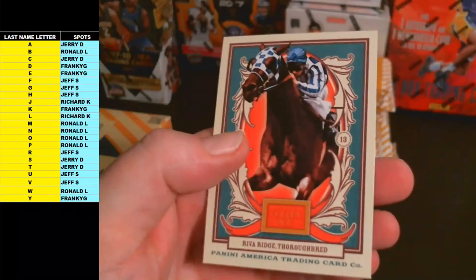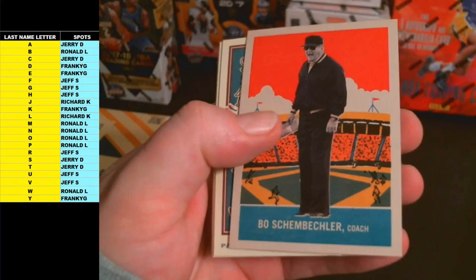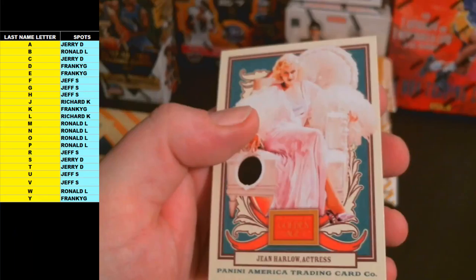You'll see these minis have some different backs on them. Doak Walker. Then Jerry Lewis, Bo Schembechler, and our mini is Max Bayer Jr. — also a Baseball Caramels back. Bob Denver, Donna Douglas, and Gene Harlow.